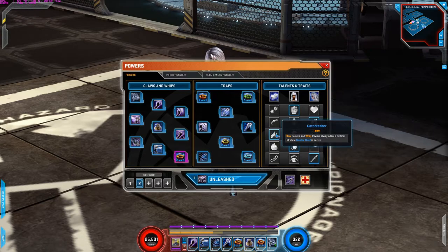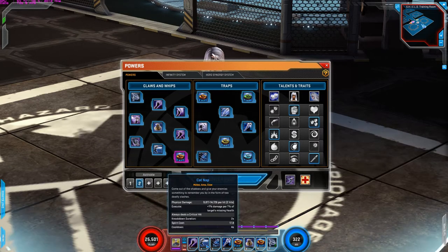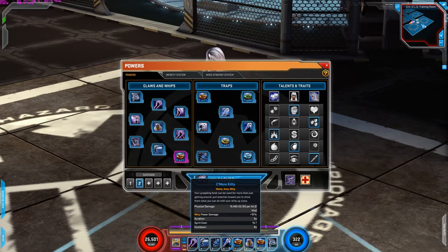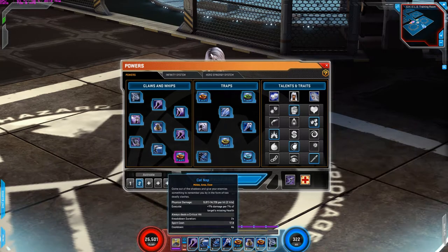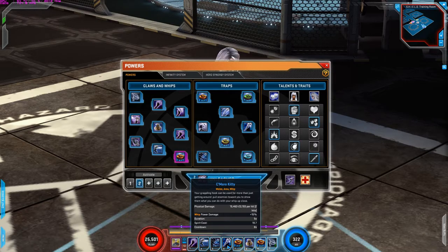Third row is Gatecrasher. Claw powers and whip powers always deal a critical hit while Master Thief is active. This is really good because I'm using four powers that are claw and whip. So when I activate Master Thief, all four of these powers always critical hit — which is really really good because her D power does a lot of damage. So having that critical hit chance is really really good.